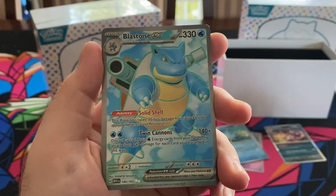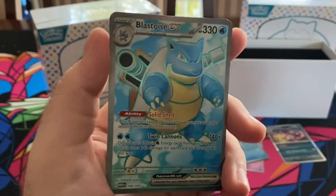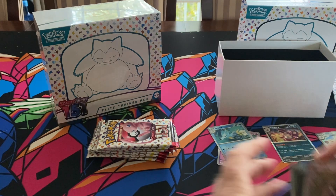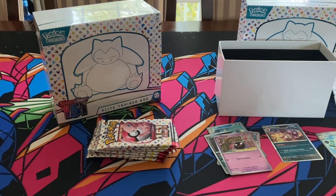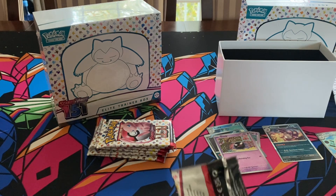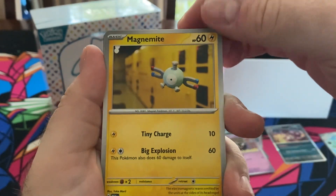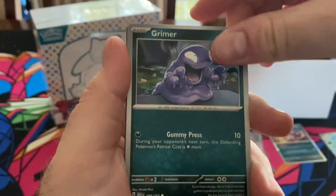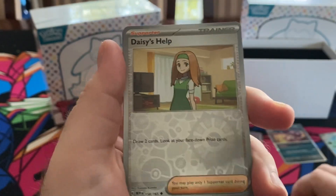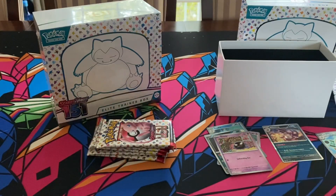Blastoise EX — so cool! Awesome, pair that with the Illustration rare — super cool. Pack three: Magnemite, Caterpie, Eevee, Grimer, Dugtrio, Haunter, Hitmonlee, Daisy's Help hollow foil, Paris hollow foil, Mr. Mime. Pretty cool pack.